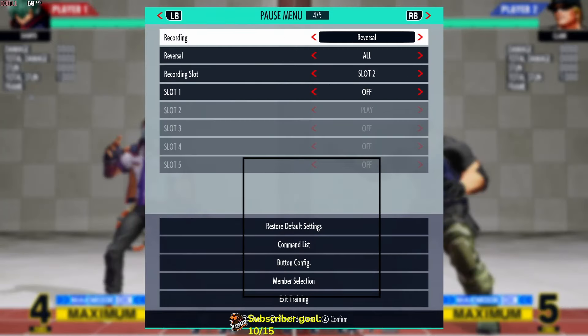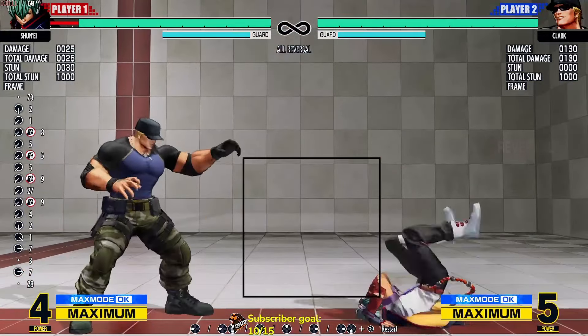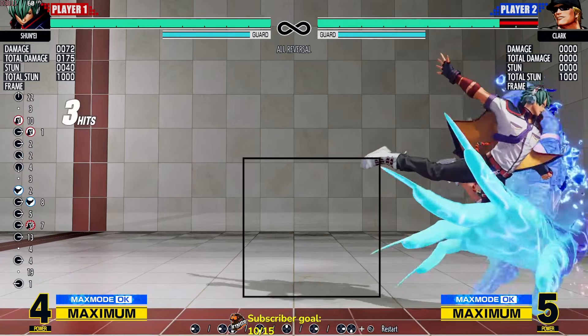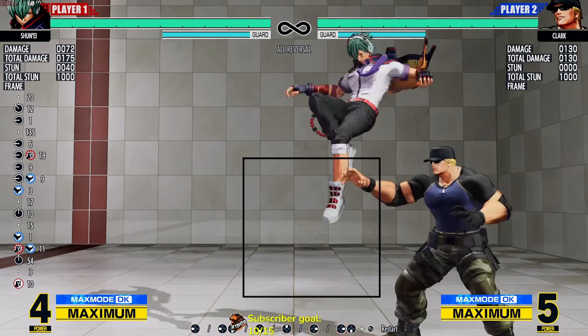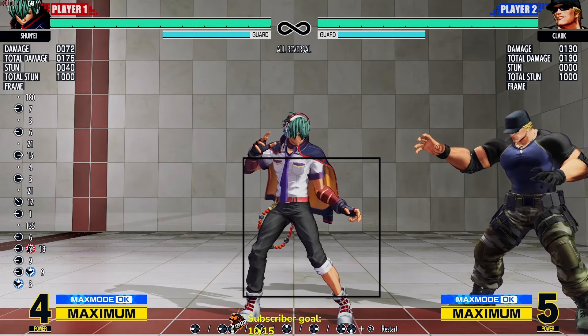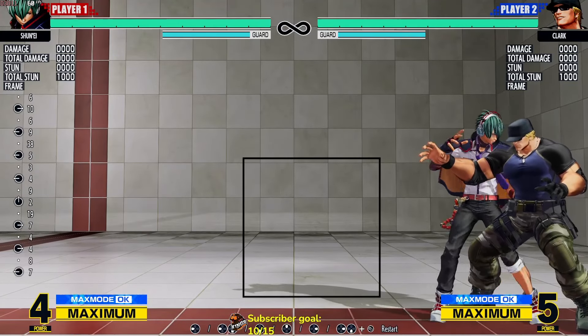As you can see, I tried to hit him and the attack went right through — that's because it's invulnerable. There is a way to actually prevent that from happening and also continue your offense at the same time, and that is by buffering a backdash right when you do a hop.